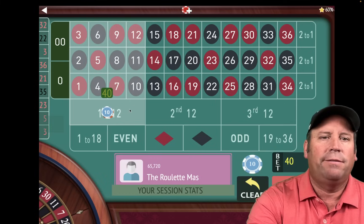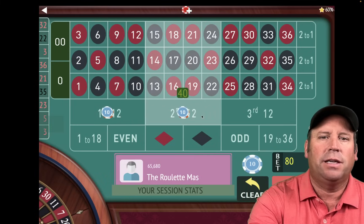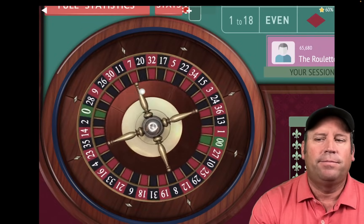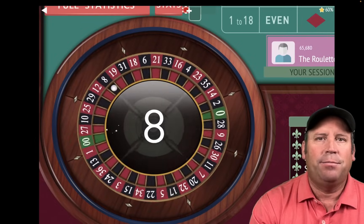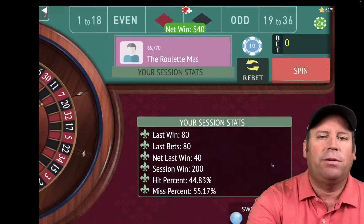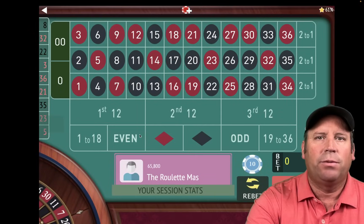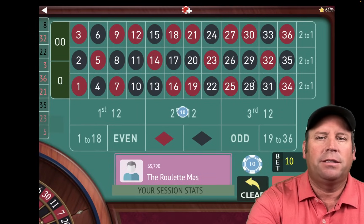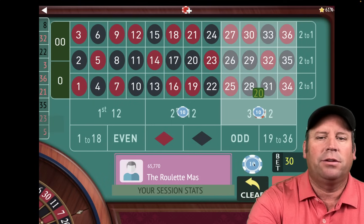So we'll have $40 on first and $40 on second. If we win, we'll reach our next target goal of $200. And that's an eight black — fantastic. So now we reset back to $10 because we reached our profit goal. We're going to be on second and third for $10.